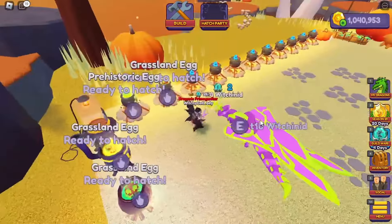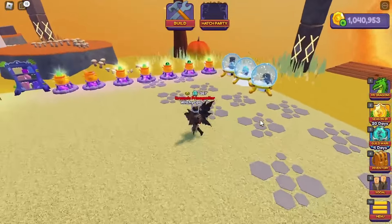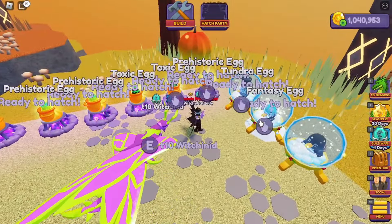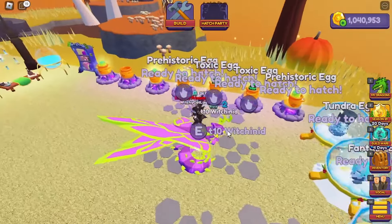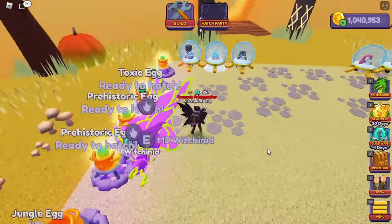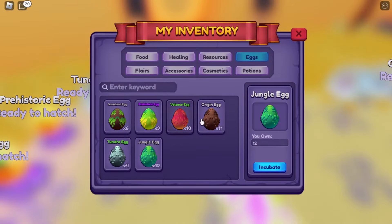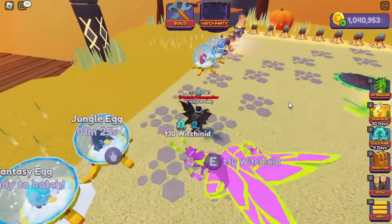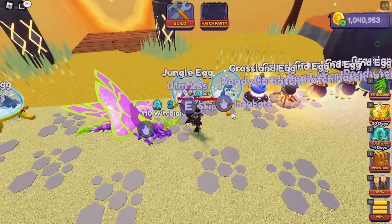All right, jungle eggs — do I have any already in here? Not a single one. We're going to go ahead and put jungle eggs in. Again, you're going to want grassland eggs, jungle eggs, volcano eggs, and probably some tundra eggs. You're going to need dragons from all of those.